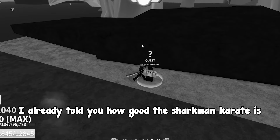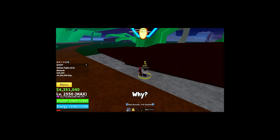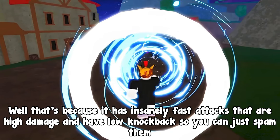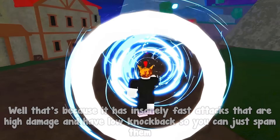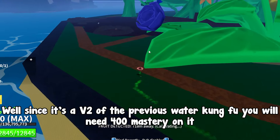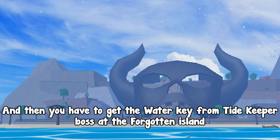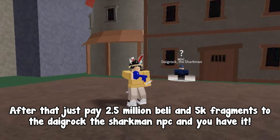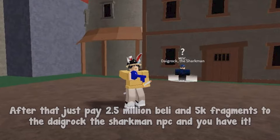The best Second Sea fighting styles are Superhuman and Shark Man Karate. Shark Man Karate is literally the GOAT for grinding normal enemies — it has insanely fast attacks that are high damage with low knockback so you can just spam them. Since it's the V2 of Water Kung Fu, you need 400 mastery on it, then get the Water Key from the Tide Keeper boss at the Forgotten Island, and pay 2.5 million Beli and 5k fragments to the Dig Rock NPC.